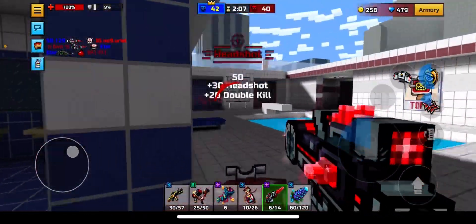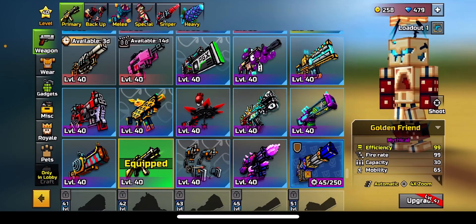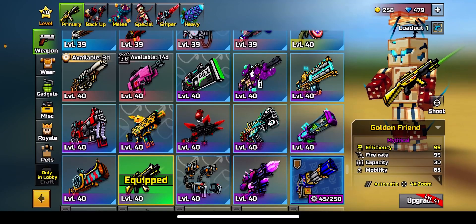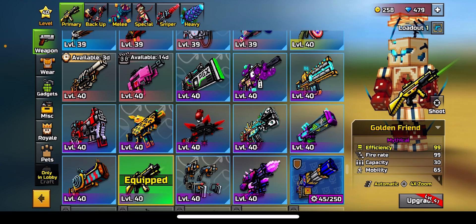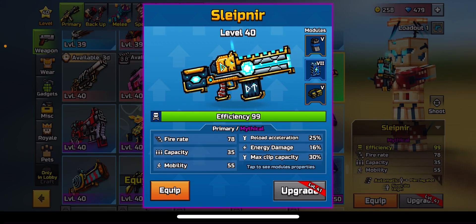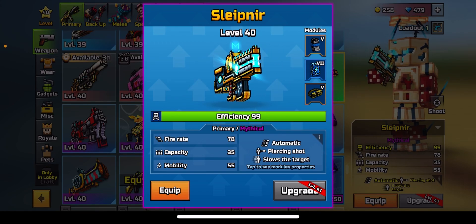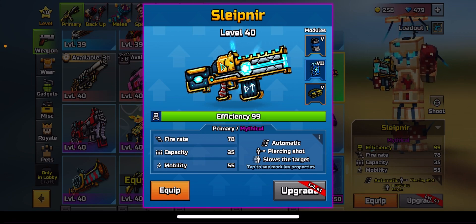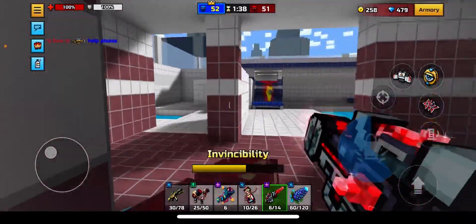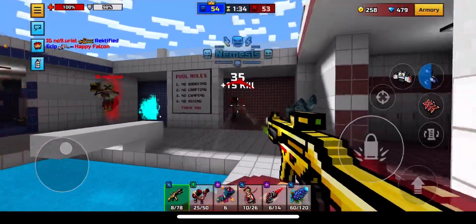I'm getting so many kills — this is very good. If you don't have a good primary and you have a thousand coupons, you could get this, or actually — get the Slevinair instead. This is a four-shot headshot with critical hit; it has critical damage, target marking, automatic, piercing shot, and slows the target — that's five attributes right there. But if you already have that...